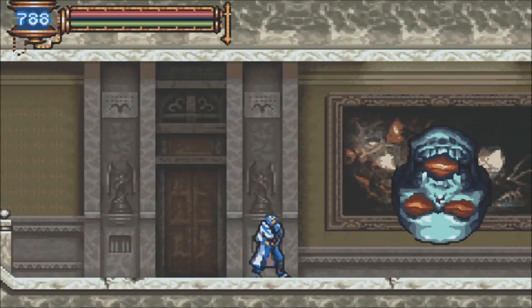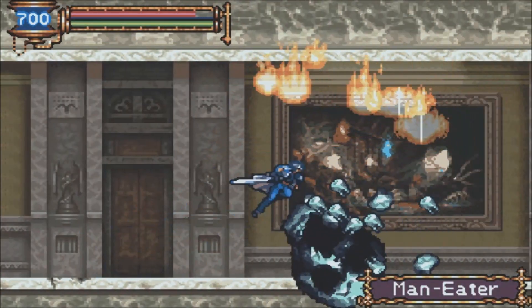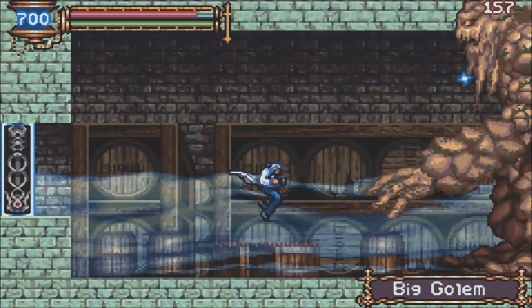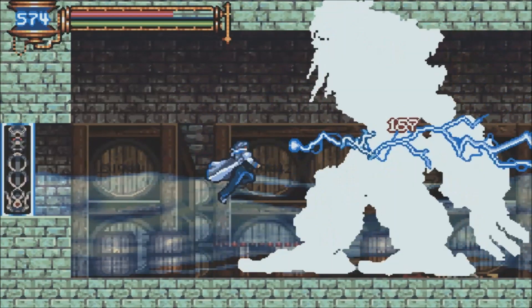Now there is a boss here — Maneater — which wasn't actually a boss in the main game. Maneater is a boss in a lot of Castlevania games, however he wasn't a boss in this game, but he's included in the Boss Rush. No one really understands why he's here; not even the wiki has a logical answer for it, so that's just a random thing they included for some reason.